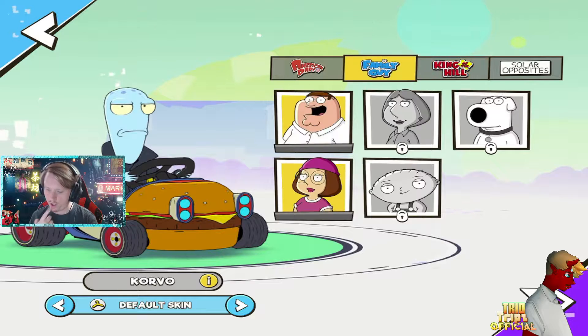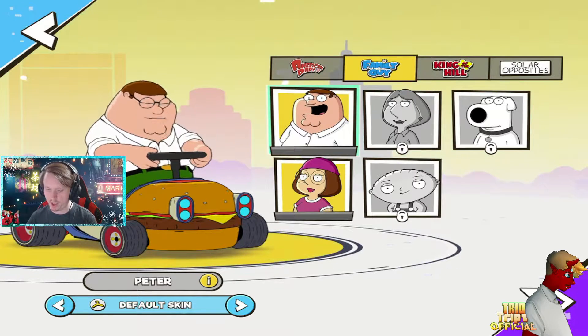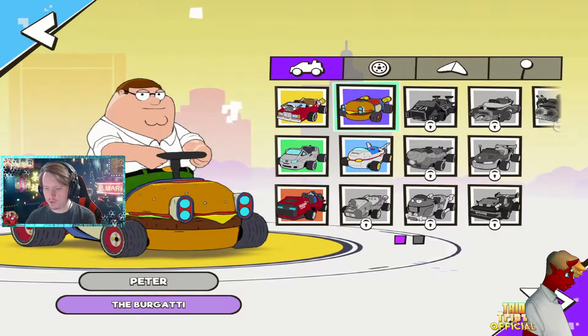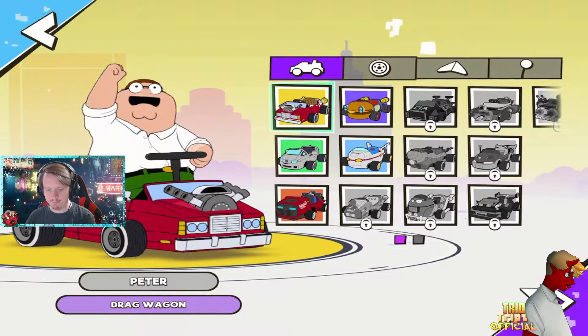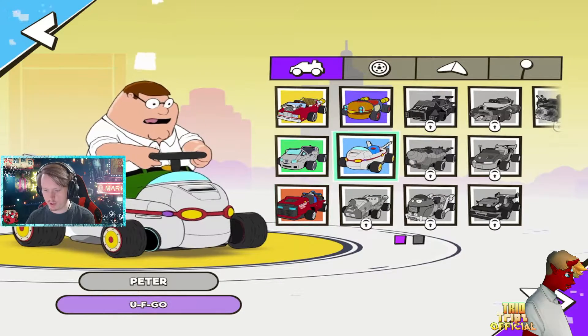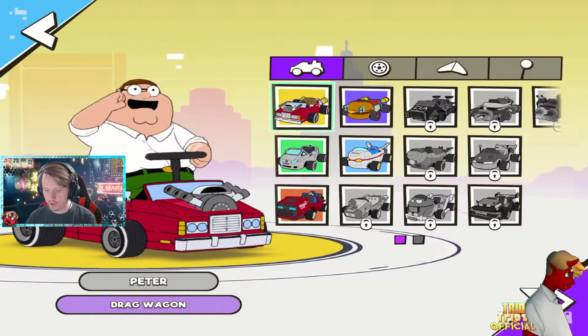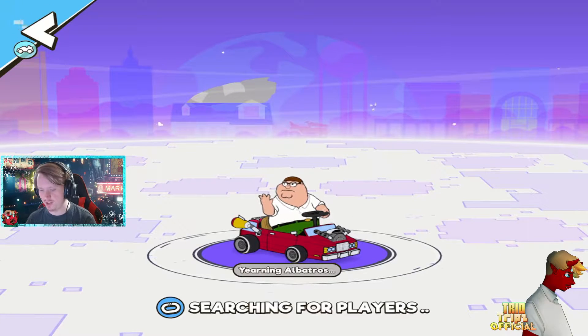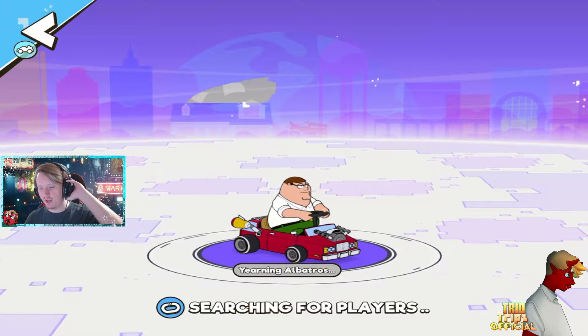So we've played as Hayley and we've played as Corvo so far, so I think we're going to go ahead and play as Peter this time and try him out. Should we do the burger car? I feel like this car kind of fits Peter. What was it called — the something wagon? He does got a wagon on him though, let's be real.